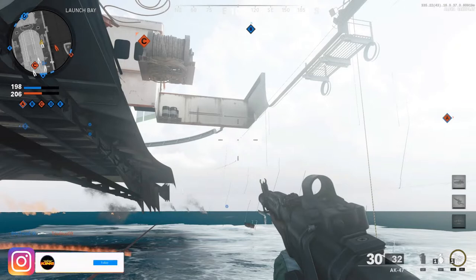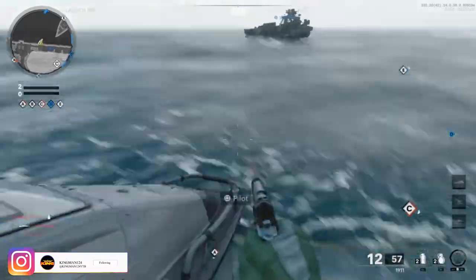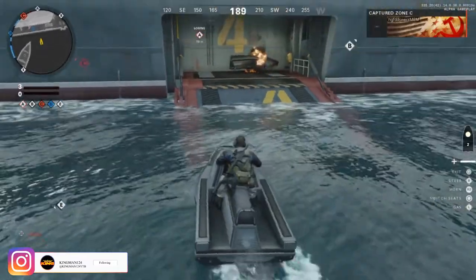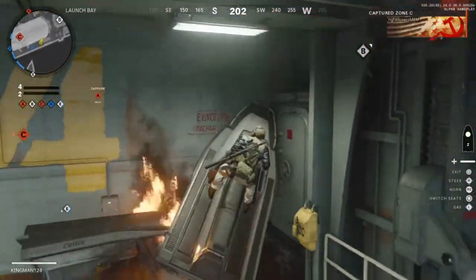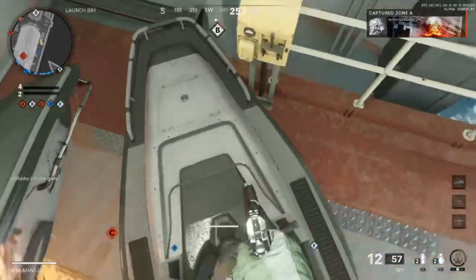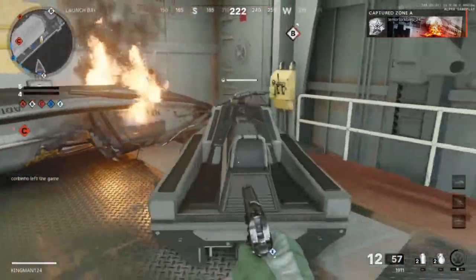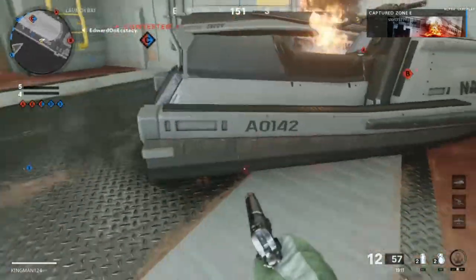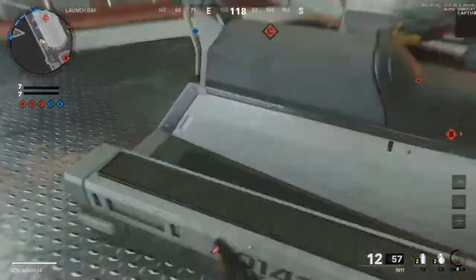You can pretty much do this anywhere, just as long as you have the jet ski, and as long as you can get the jet ski on a floor where you can normally walk. This will not work if it's on water, just to let you know. What you need to do is run and slide into the jet ski - you'll notice it moves. You can either stand on top of it to move it or hit the side of it, but make sure nothing's blocking it, otherwise this will not work.